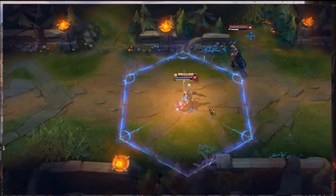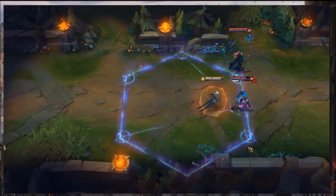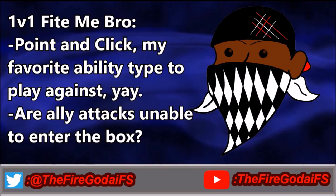Finally, the R is called Hextech Ultimatum. Camille leaps onto a targeted enemy champion, imprisoning them in a zone and knocking their allies away. While the ultimatum is active, the targeted enemy can't leave the area by any means. The area deactivates after a brief period or if Camille leaves the zone prematurely. In the zone, Camille's basic attacks deal additional magic damage. The issue is it kind of erases my previous arguments — it is a point-and-click ability, so you can't even Flash out. You're just stuck in this cage and have to 1v1 Camille.